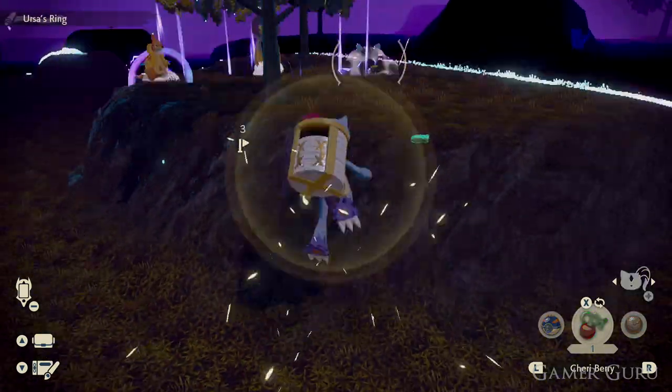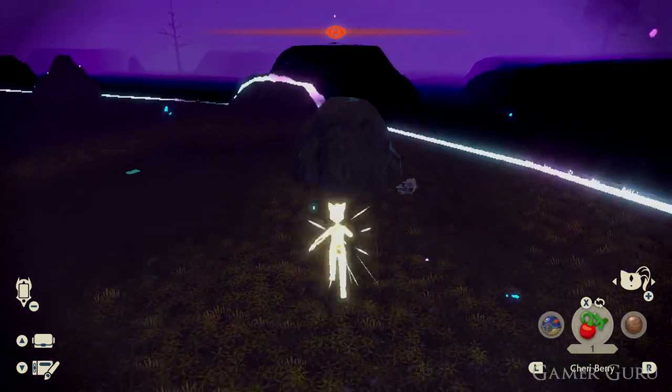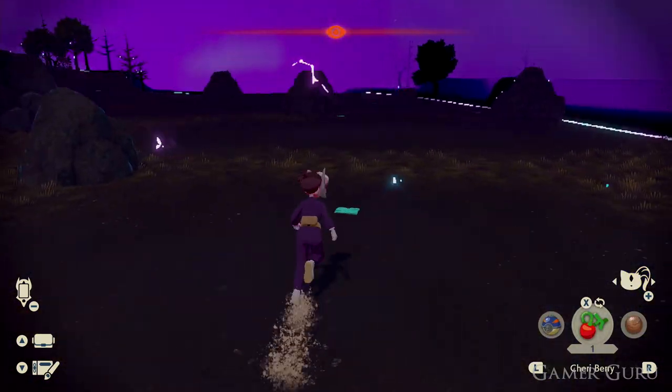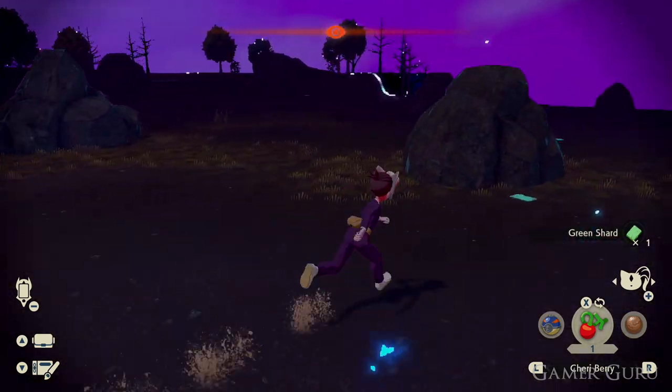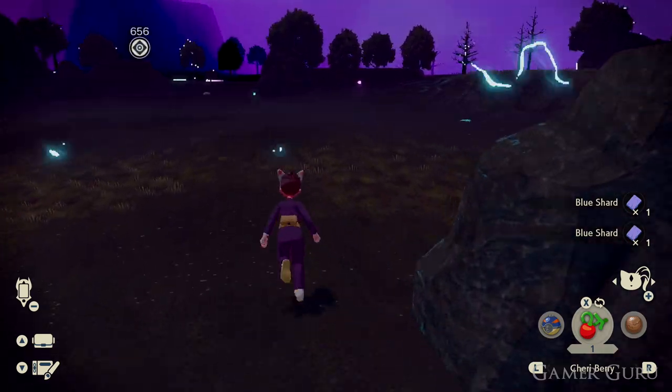Just to make sure we're all on the same page, we can get green, blue, and red shards from inside the distortion zones once they activate. We can find loads of these just on the ground, so run around picking them all up and take as many as you can possibly carry in the time we get.